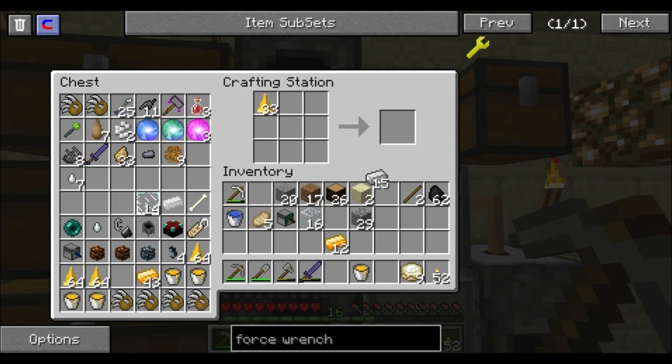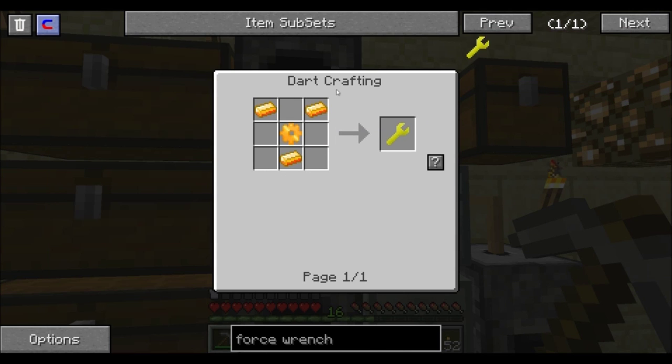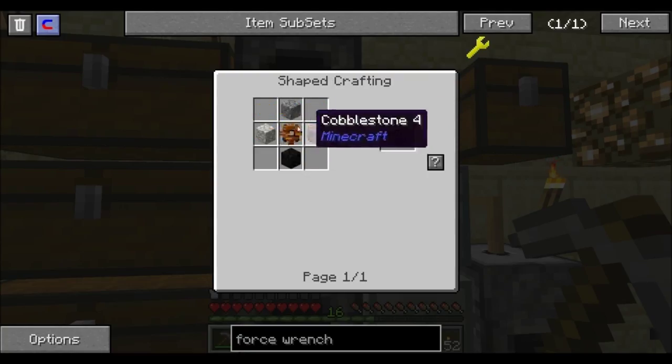To start this off we're going to make our wrench. In order to make the wrench we need some gears. The total recipe for the wrench is three Force Ingots and a Force Gear. In order to get the gears you have to start out with a Wood Gear.